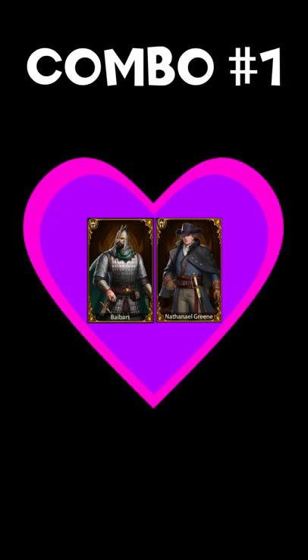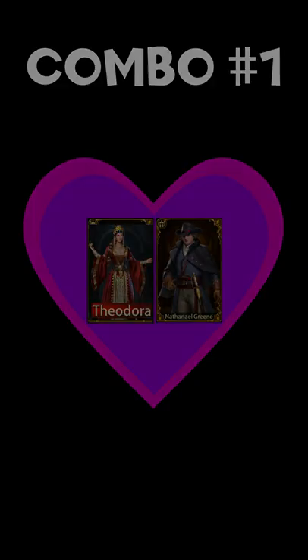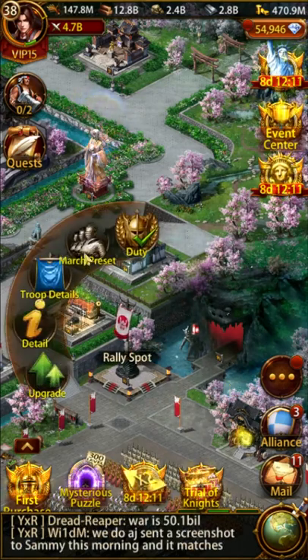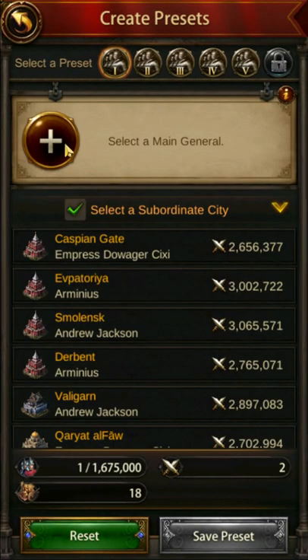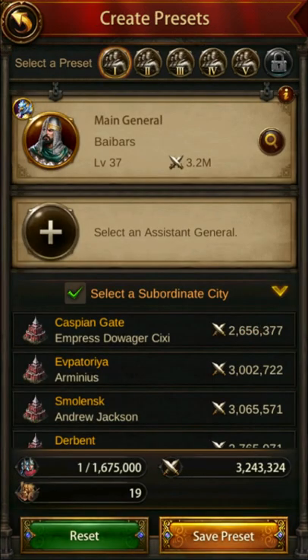Combo number one features the general pairing of Baybars with Nathaniel Green. A slightly better alternative to Baybars, if you have her, is Theodora, and she should work in the same way. For this pairing it really doesn't matter which is the assistant or the primary general — simply place whichever general is most upgraded as the primary.